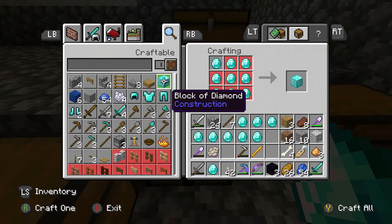You can see that the eight diamonds that are named have red squares around them in the crafting menu — technically the game doesn't really register them as regular diamonds. But you can see we can still craft the diamond block, so that's what we're going to do.